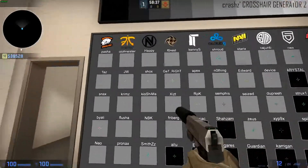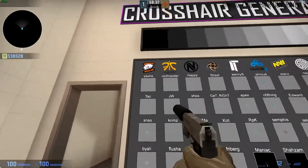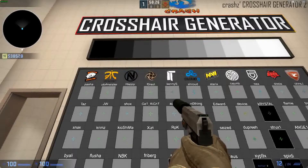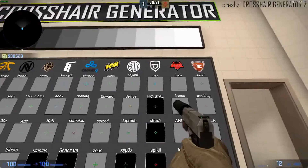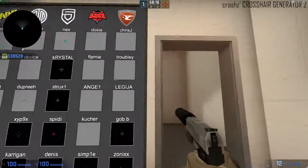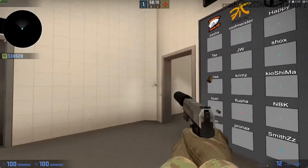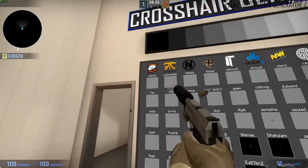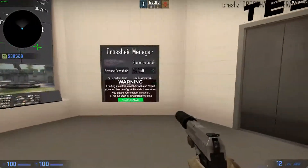Here we have the crosshair generator - this is the main part of the map. This is Pasha's section. It has every single player from VP, Fnatic, EnVyUs, NiP, Titan, Cloud9, NaVi, TSM, Penta Sports, HellRaisers, and mousesports. It shows everyone on each team. All you have to do is literally click it and you've got it - just click what you want and you've got it. It's that simple.